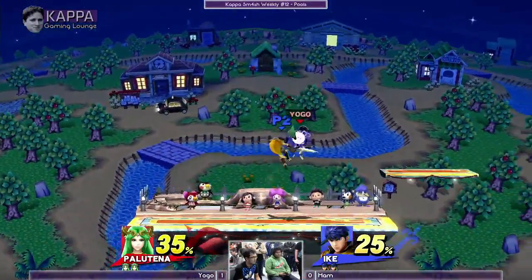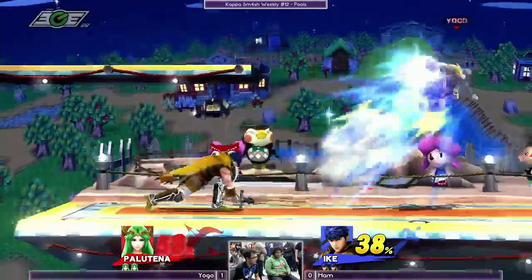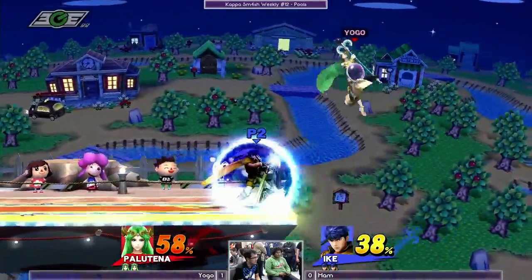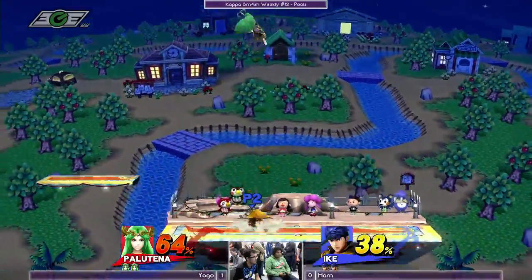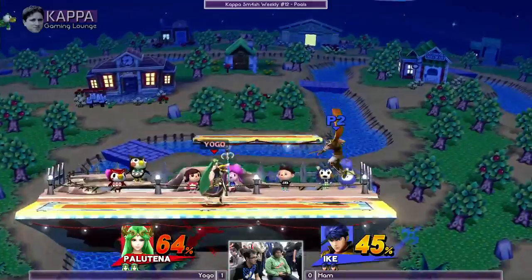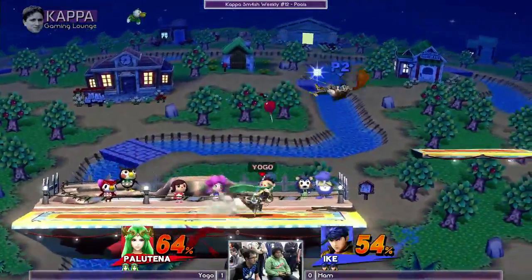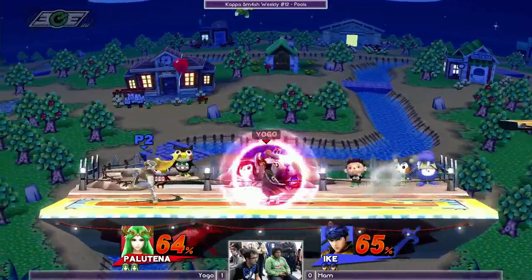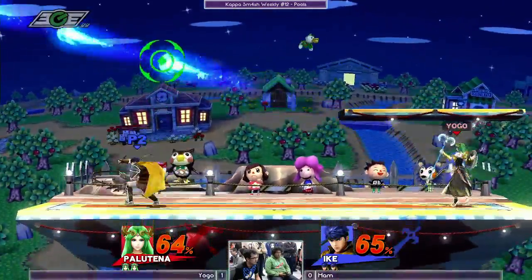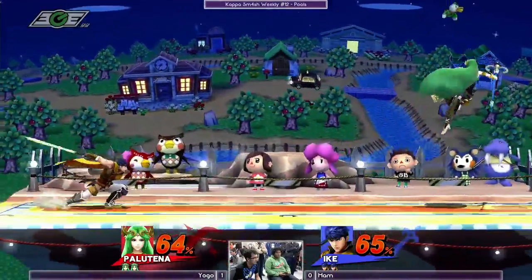Up throw — maybe that was a flop, should've gone for an up air. Very nice tap smash. Now he's getting it — you can't be doing that against Ham. Ham is a very methodical player, he likes to download you. So if you give him tells, he's gonna begin to punish you for those things.